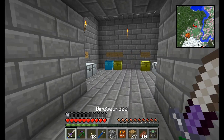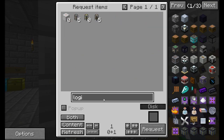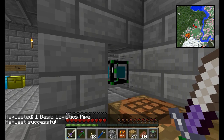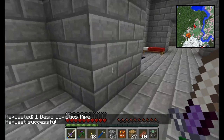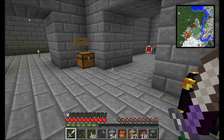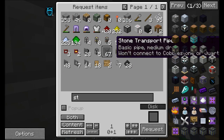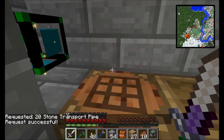Let's go find a place to put this. We're also going to want a basic logistics pipe, a piece of coal, and while I'm at it I'll grab a couple stacks of coal. Let's head downstairs — and I probably also want some stone pipes. I'll get 20 because I have no idea how many I'm going to need. I can always ask for more when I'm down there.